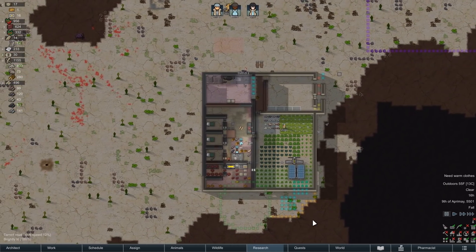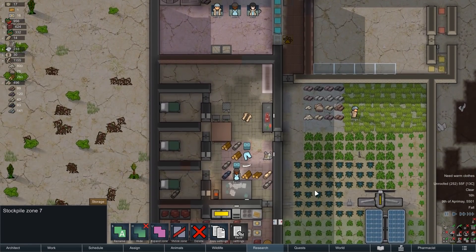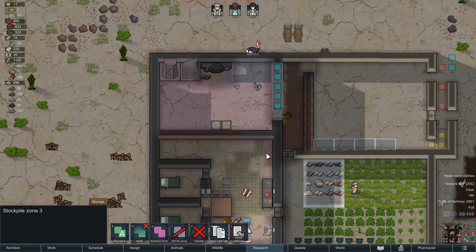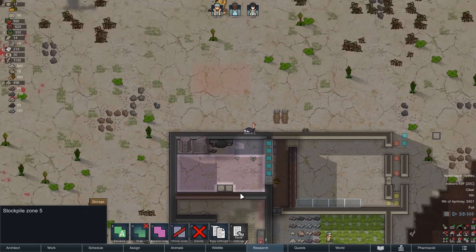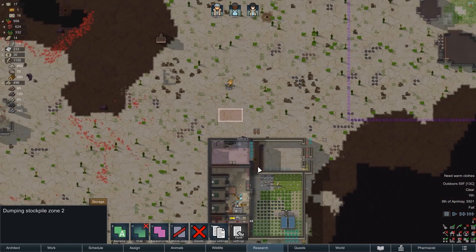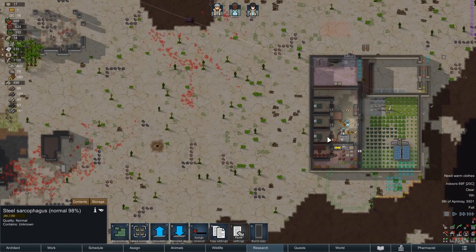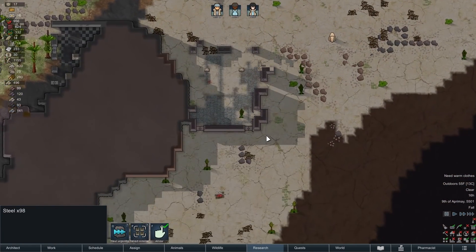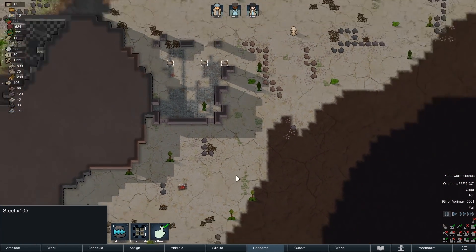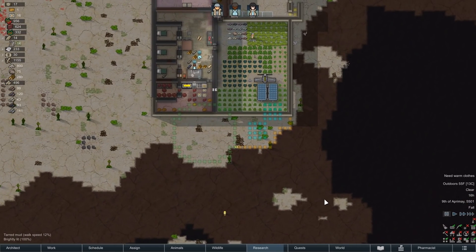A couple of other things going on here: this is now going to be covered storage. I've moved some storage zones around and priorities. This is now just for blocks and steel. I'm moving more stuff inside because it's quicker to move the steel stuff over and then take it apart — that way the steel ends up in your base. Otherwise you end up with 898 steel over there and another 105 that nobody's bothering to move. We need our steel inside.